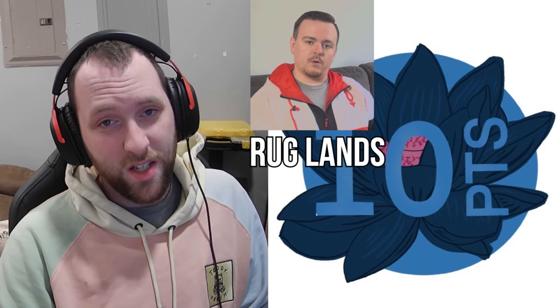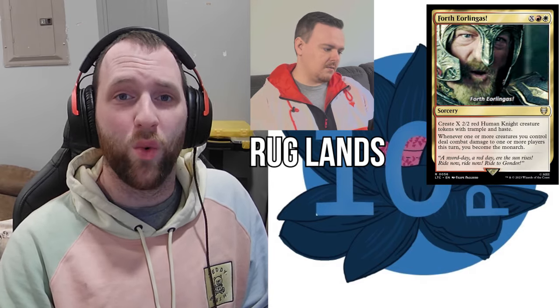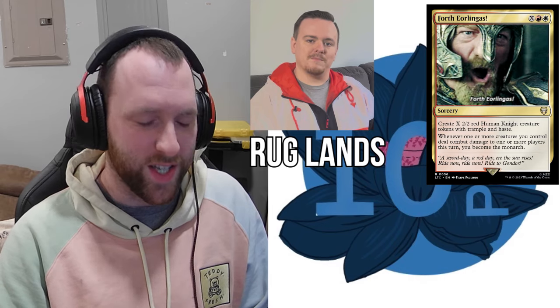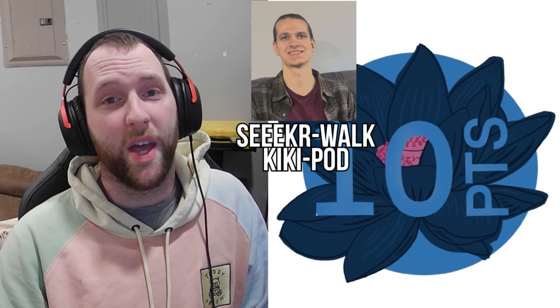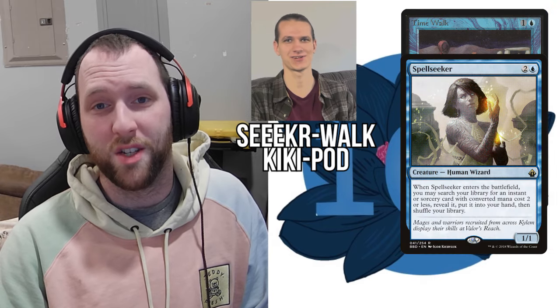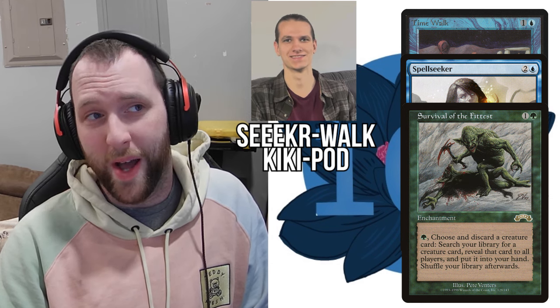Our second guest, his name is Steven. He's playing Red Green Blue Lance along with a very small white splash for Theralingus. It's a Lance Meteorance deck, also wanting to do some combo options, and most notably it can grind out really well, as most Lance decks can. I am playing Spearmint Jeskai — Jeskai with a few green cards like Oko, Uro, Omnath, that kind of stuff — and we are just going to be trying to grind out our opponents, draw more cards, remove their stuff, and then eventually kill them with a Merc type Richard or something. Nicholas is going to be playing Kiki Pod with a Seeker Walk line, fitting in Time Walk along with Spellseeker and Survival of the Fittest for point cards. He is going to be playing a creature toolbox deck that also has combo options.